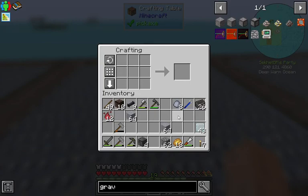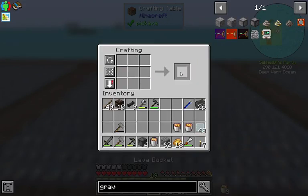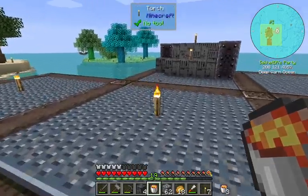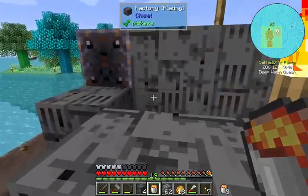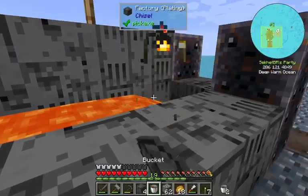I gotta smelt up this grout, but what I wanna do right now is make some lava buckets. This is trivially easy with our fire seed. Probably get rid of this.